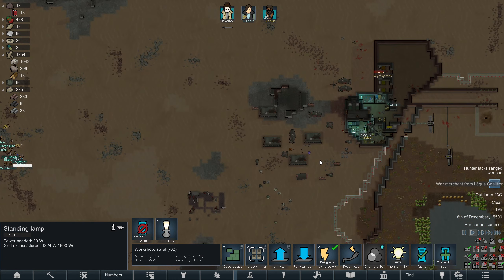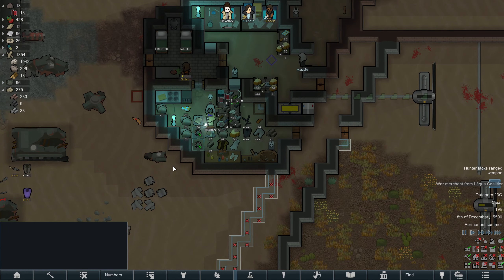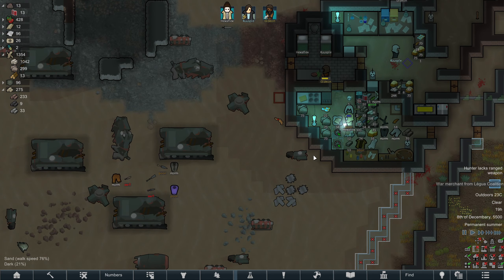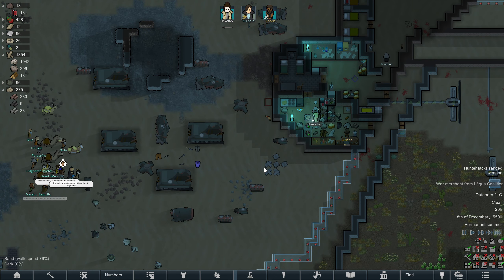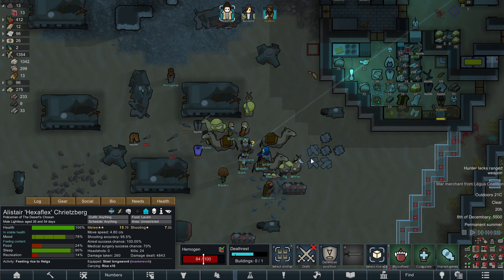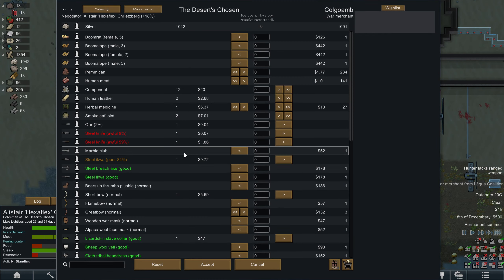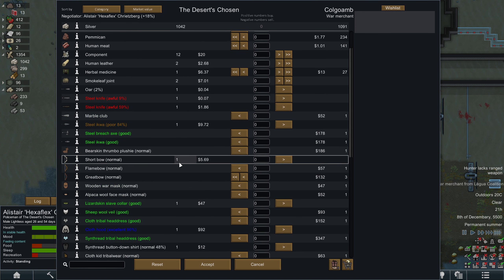War Merchant — that might be quite good if we could get some guns for people. Let's see what they've got. Alright, he's interrupted himself — let's go and do some trading. Okay, no guns, just bows and things.